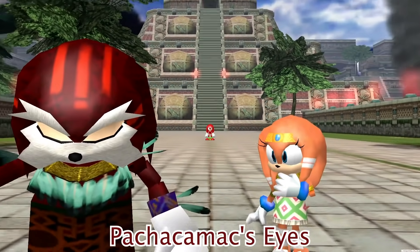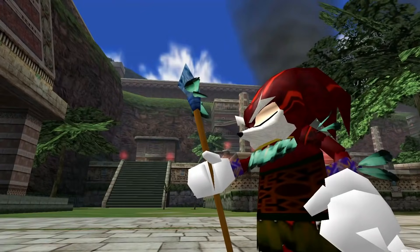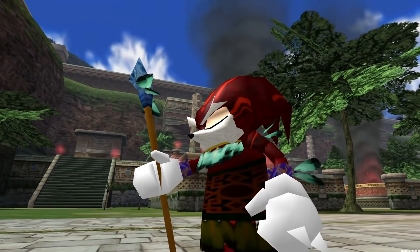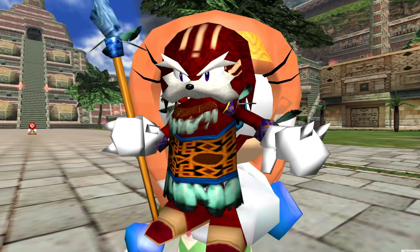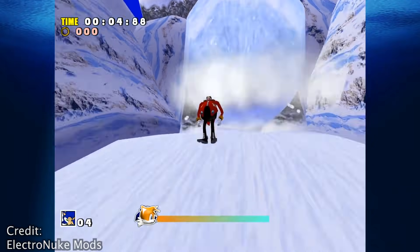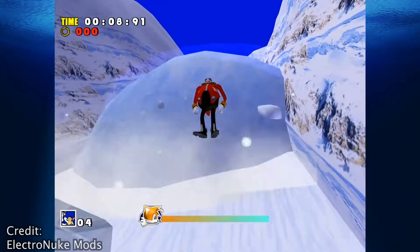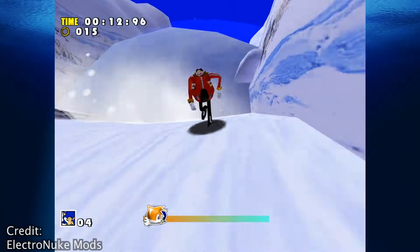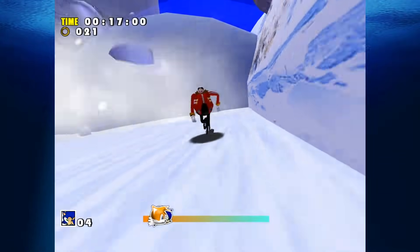Padshikamak's Eyes: The echidna elder Padshikamak appears with his eyes closed in every single cutscene of the game. He does actually have eye textures though, but they obviously go unseen. Playable Eggman: The Eggman and Takal models in the game's cutscenes are actually programmed the same way as playable characters. Via hacking, the two characters can be accessed and both share the ability to run and jump, though they can't interact with enemies.